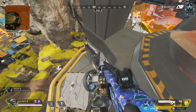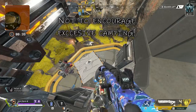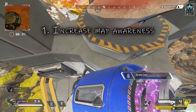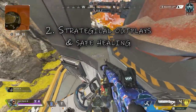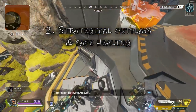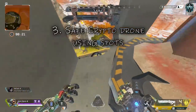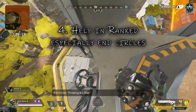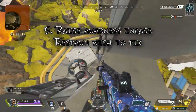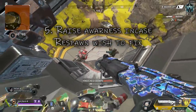Something I want to note — this is not to encourage excessive camping. I like doing these videos because: one, it increases map awareness for the community; two, it allows you to get more strategical outplays; three, perhaps you want to do a quick heal or, with Crypto, it gives him more places to hide while he uses his drone; four, this helps with ranked, especially in those end circles; and five, this raises awareness to these spots in case Respawn want to fix them.